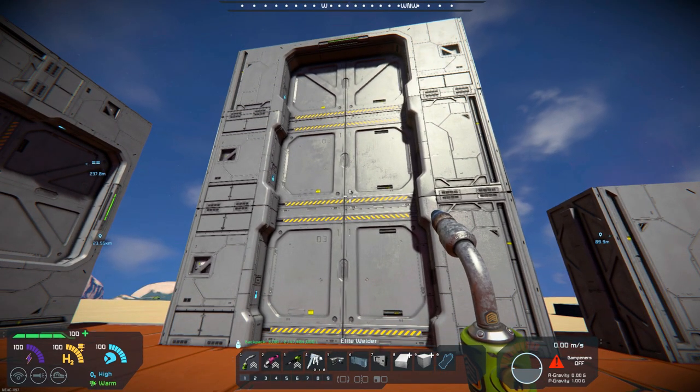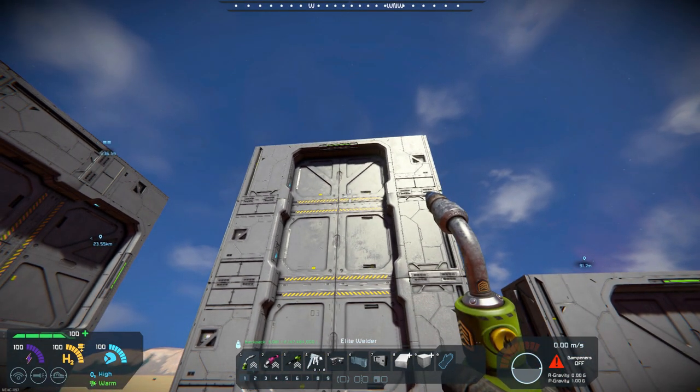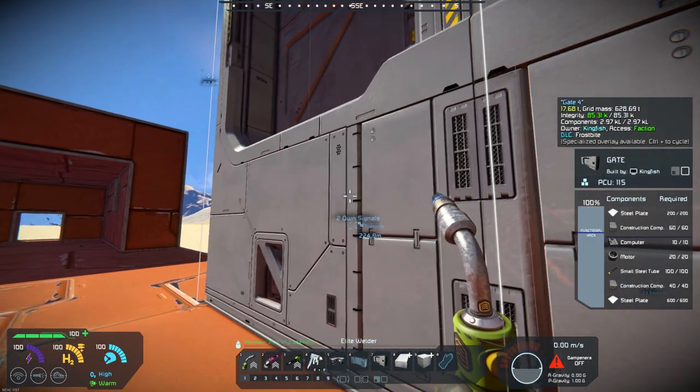two modded gates, and then on top I put the regular gate that is in the DLC. And I've done the same here — I've put two, one regular gate,